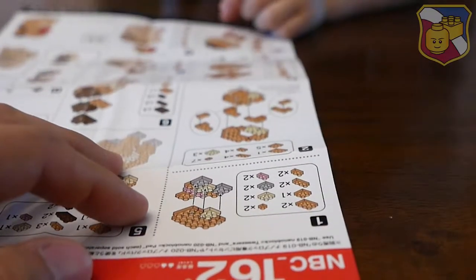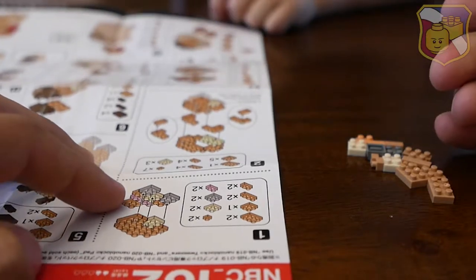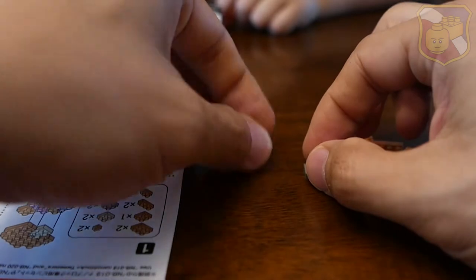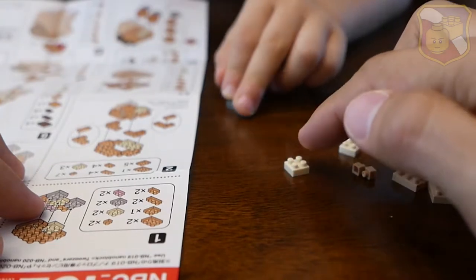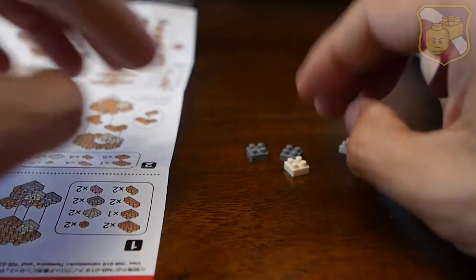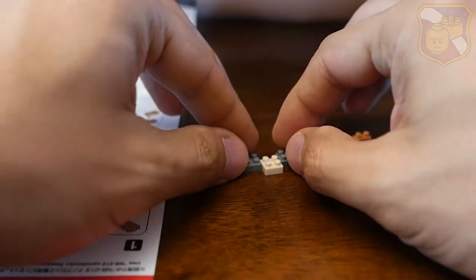Okay Ivan, you ready? Let's do this one. Yeah, okay, here we go. First we need to make his feet. So two gray — see this? Two gray. And then what? And then we need one white. See, two gray, one white.